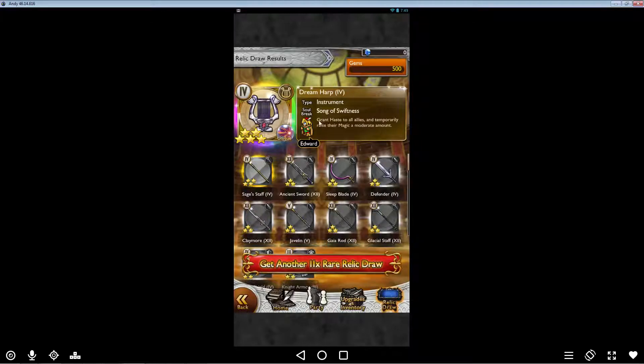Well, it's actually not that bad — it gives haste to all allies, which is good, and temporarily raises magic by a moderate amount. That's not bad actually. It's kind of like Shout, but instead of attack it's magic. So yeah, that's pretty good. I was hoping for something else, but not too bad.